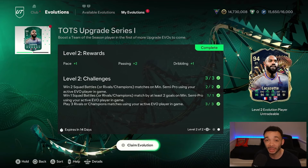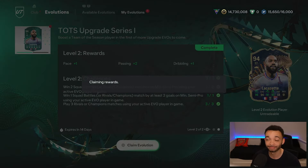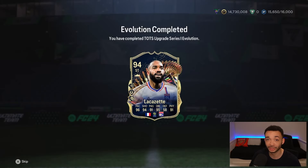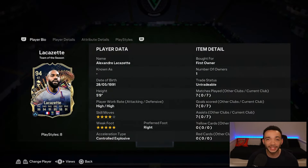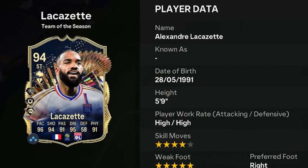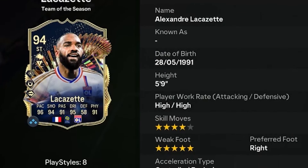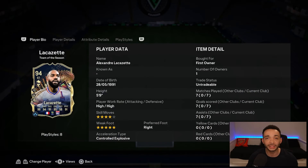We've just completed the Team of the Season upgrade Series 1 evolution on Lacazette. Looking at the fully upgraded 94-rated TOTS upgrade Series 1 evolution, Alexandre Lacazette is 5'9" with a unique body type, high/high work rates, right footed, 5-star weak foot, 4-star skill moves. To get this card you need to complete the SBC, coming in at around 545k.